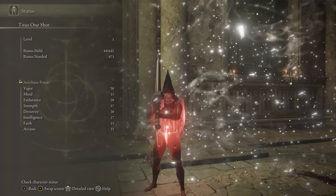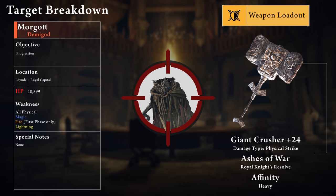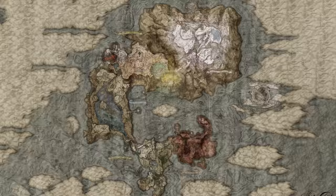With the Smithing Stone Miner's Bell Bearing 4, we now have access to unlimited Smithing Stone 7s and 8s, which means we can take any weapon to plus 24. Now we're ready to take down our next demigod — Morgott has about 10,400 HP and is weak to physical, magic, fire, and lightning. Rather than the usual pierce counterattack approach, we're going to do something I don't think has been done yet and one-shot Morgott at level 1 with a heavy Giant Crusher.